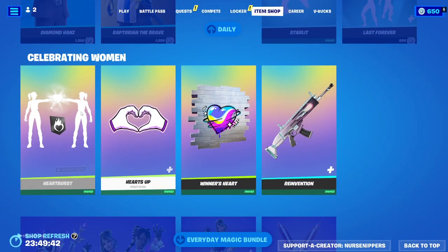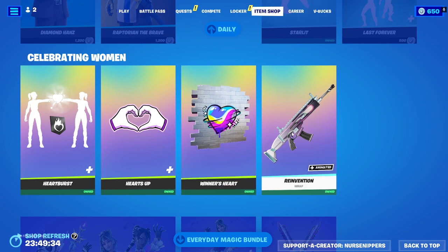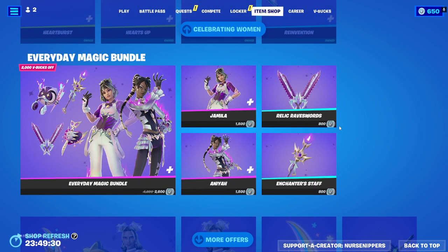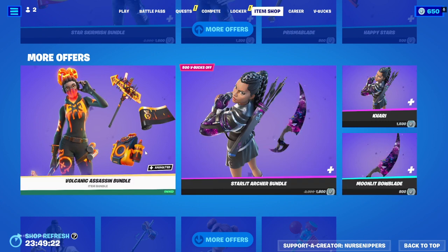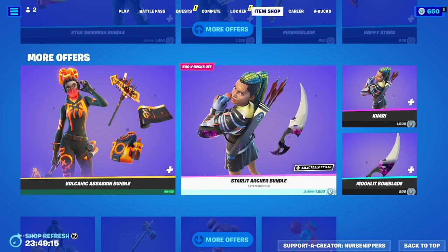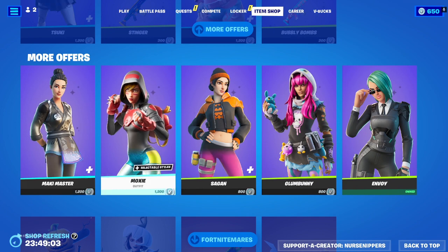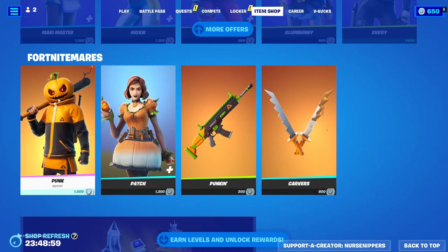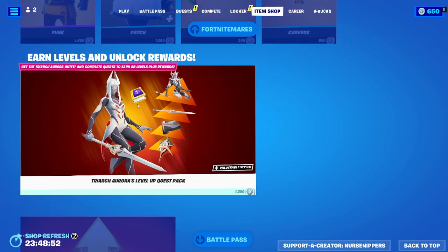Anyhow. The Celebrating Women stuff is still here with the Heart Burst Emote, the Heart Supply Icon, the Winner's Heart Spray, and the Reinvention Prop. The Everyday Magic Bundle's still here with Chabella and Anaya. Celeste's still hanging out with the Star Skirmish Bundle. We've got Tectonic Complex with the Volcanic Assassin Bundle and Kahari. We've got her and the Starlight Archer Bundle. Suki is still here, along with Bubble Bomber, Mocky Master, Moxie, Sagan, Glumbunny, and Envoy. And the Fort Nightmare skins with Punk and Patch still hanging out, getting all ready for the spookiness. And the Tri-Arch Aurora level-up quest pack is still here as well.